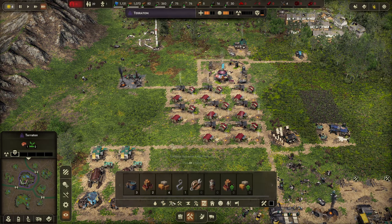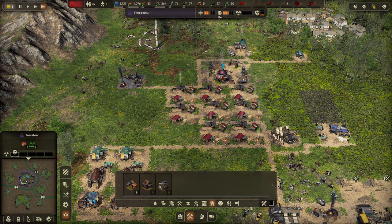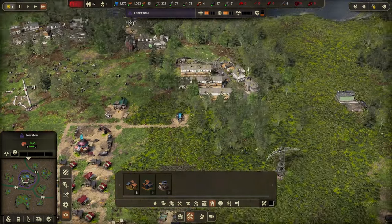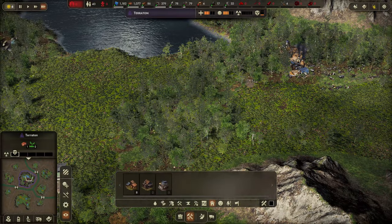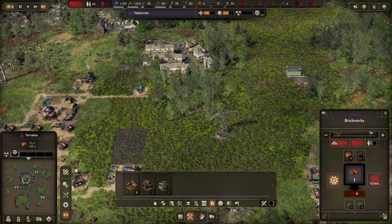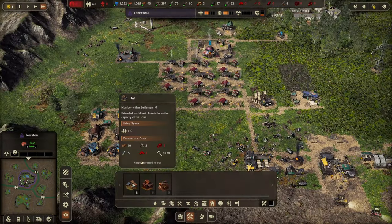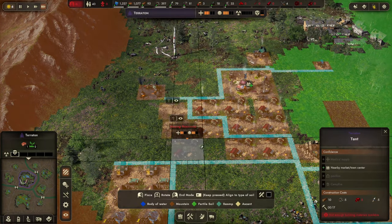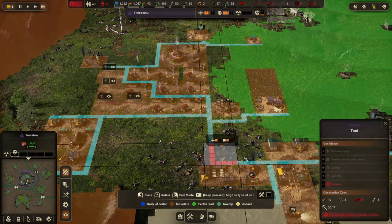I need more housing — population is 35 and climbing. My people seem happy enough and I can start building brick houses soon. To build brick houses I need clay and coal. Let's build more regular houses first to get more people. Missing resources — I'm missing cloth.